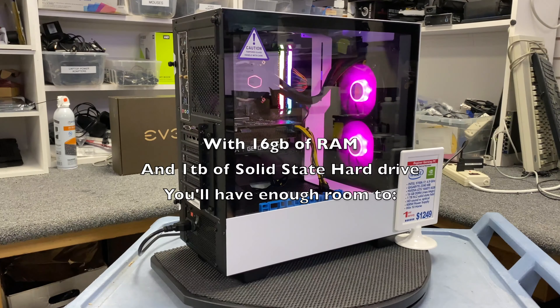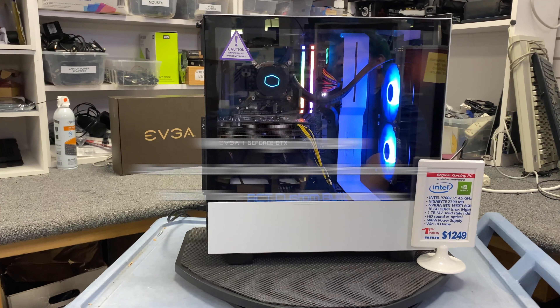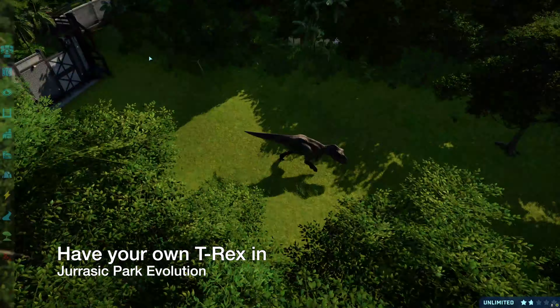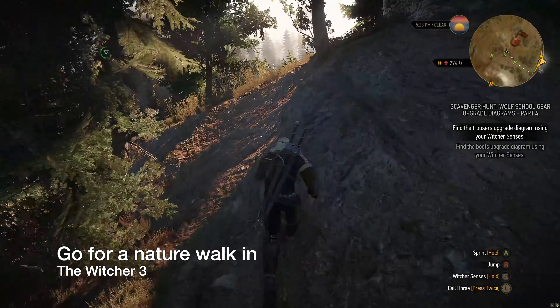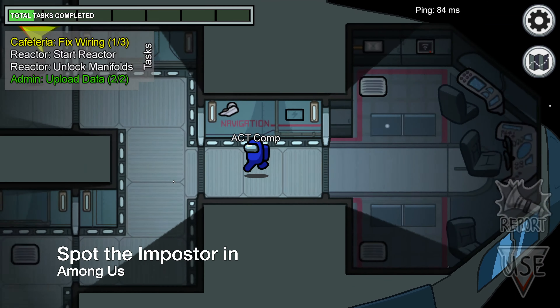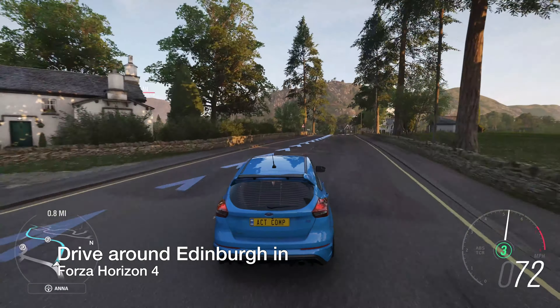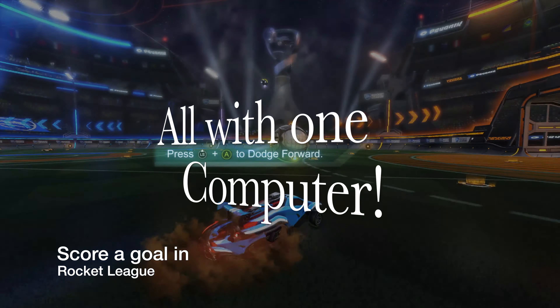With 16 gigs of RAM and a 1 terabyte SSD, you'll have enough room to have your own T-Rex in Jurassic World Evolution, go for a nature walk in The Witcher 3, spot the imposter in Among Us, drive around Edinburgh in Forza Horizon 4, or score a goal in Rocket League.